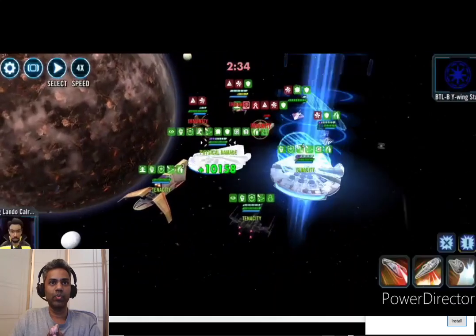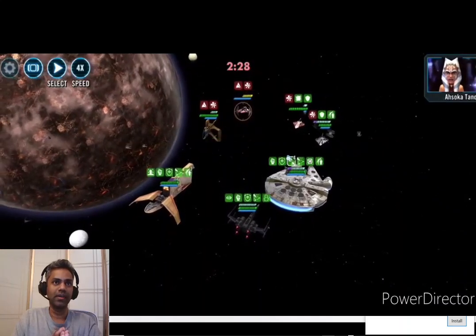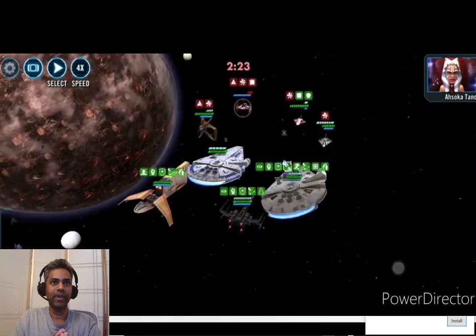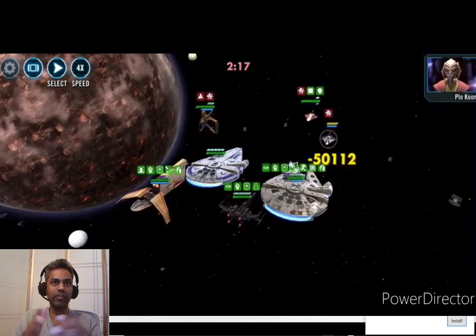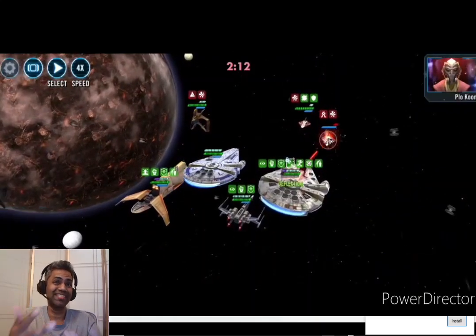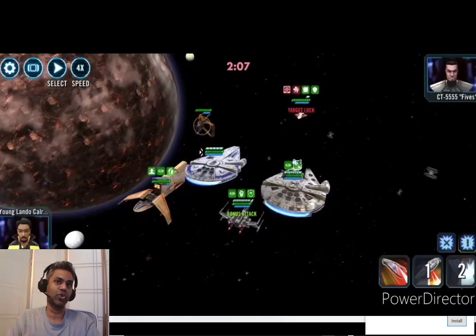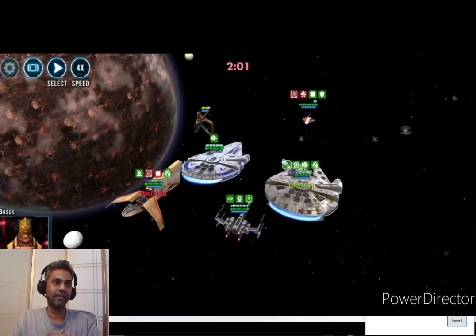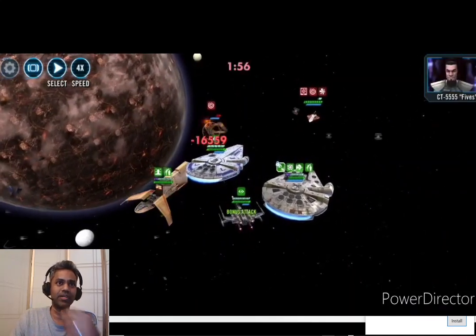I came in with Lando's Millennium Falcon and you'll see the number of turns he gets: one turn, two turns, three turns. Then the rest of my ships get to take a turn because Raddus's ultimate gives them 100 turn meter — so they all get to go. In effect, three plus three means my ships take about six turns, and if I had an extra ship that's seven turns before the enemy team even gets to go. The Raddus ultimate gives you seven turns for your ships if you get Lando's Millennium Falcon in there, and then it's a pretty easy cleanup.